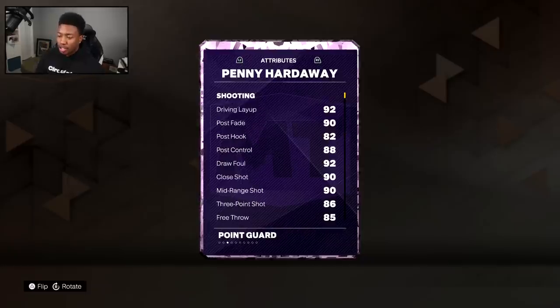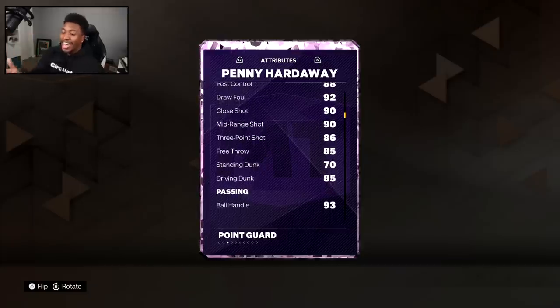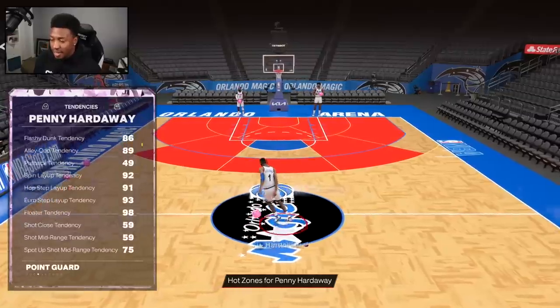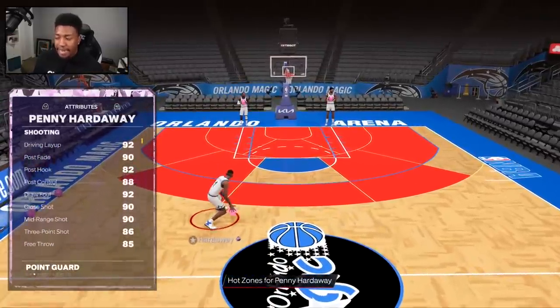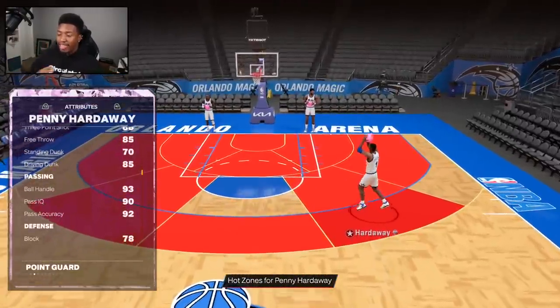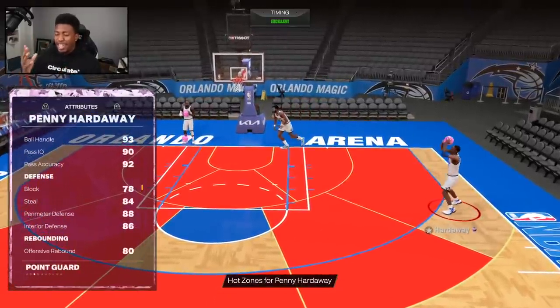One of the biggest reasons people want this man is that he's standing at six foot seven. Last week we got a tall point guard, this week we got another one, except this week's clears Magic Johnson. He has a 92 driving layup, solid post game, 90 mid-range, 86 three-ball, 85 free throw, and 85 driving dunk — it's gonna feel like a 99 in-game because of the animations he gets, plus very good ball handling and passing.